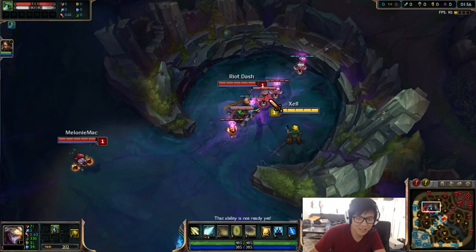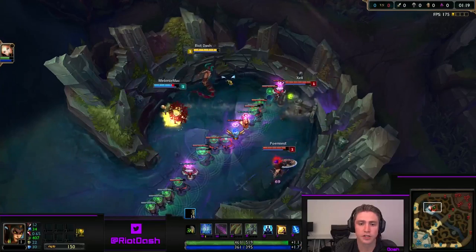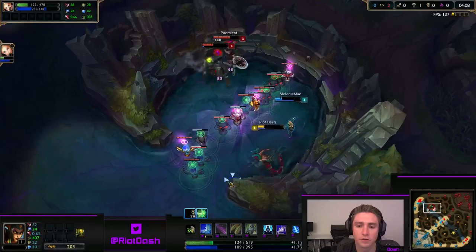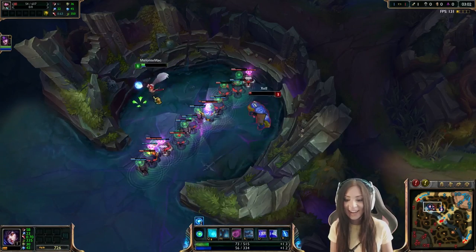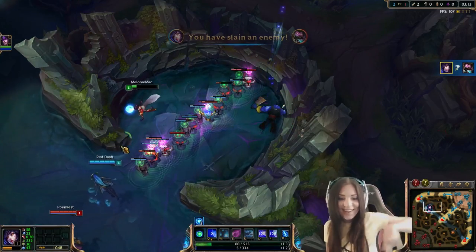We played Baron Pit Dodgeball first, which was a lot of fun. We bought some wards, set the boundary, had our own teams, and tried to pick each other off with skill shots. What makes this fun is figuring out which compositions work best. Urgot was crazy strong, and Karthus was just dumb — those cues literally cover the entire pit. There were so many clutch moments where each of us were at like 50 HP and it came down to that last hit. When it was James versus Mel, Mundo against Ari — she dodged like seven in a row.